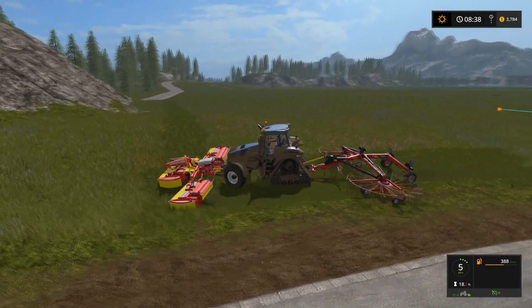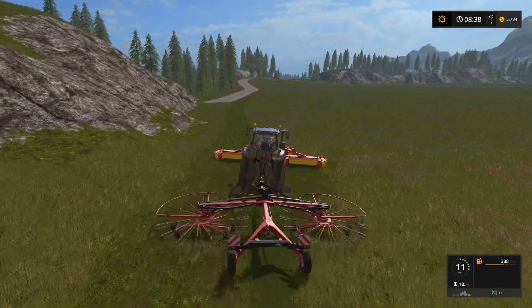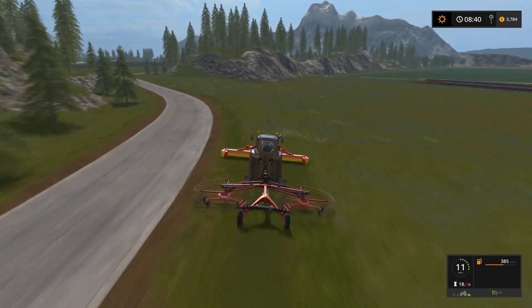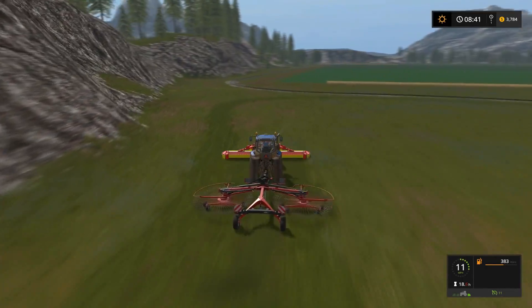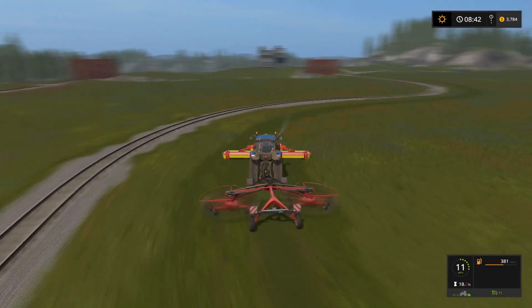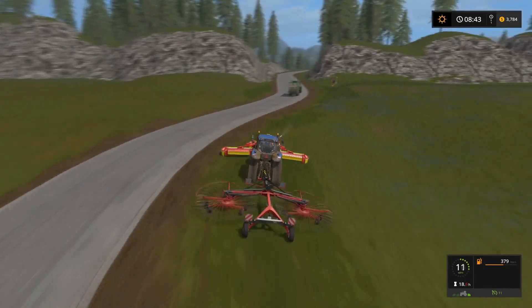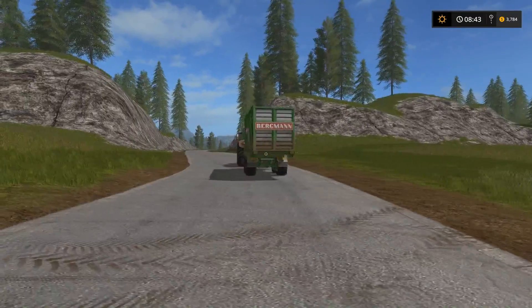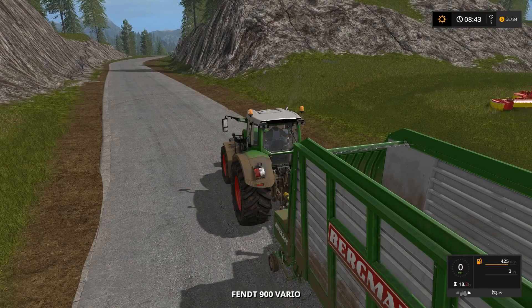There we go. Hopefully I don't get hung up in this little pothole here — all right, good. We are putting down a windrow and everything looks like it's working right. I'm just going to follow this around for one loop, then we'll start the loading wagon. All right, so we've got the first pass done — I'm going to come over here and hop into our Fendt and get started on the next part of this.